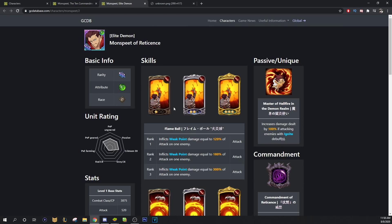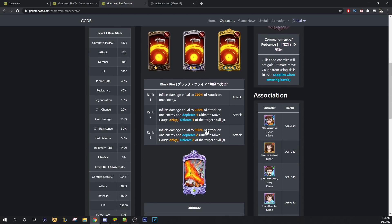Moving on to the Green Monspeet, which is the Coin Shop Monspeet — he has single target Weak Point for 120, 180, and then 300. His second card at rank 2 is 220, depletes ult gauge by 1 and deletes a card from the target. And then his third card is 360, depletes ult gauge by 2, and deletes 2 cards.